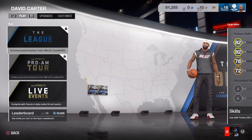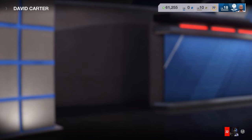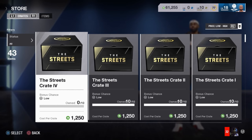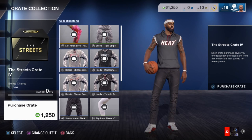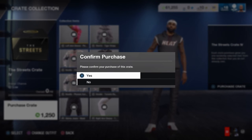Yo, what's going on everybody, it's your boy iPod King Carter. In today's video I'm going to be going over all the items and all crates that you can open while playing the NBA Live 18 demo. I have a level 10 street hype and I'm about to go to the store and spend all 61k of these points on all boxes available. Streets crate number four is available to open and I'm going to go ahead and purchase all these.